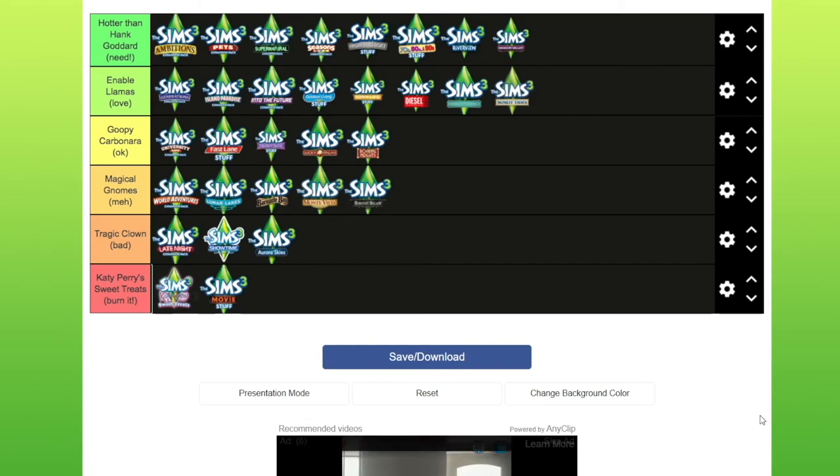In the Magical Gnomes meh category I've put World Adventures — I know lots of people are going to disagree with that — Lunar Lakes, Barnacle Bay, Monta Vista, and Midnight Hollow. In the Tragic Clown bad packs: Late Night — everyone's going to disagree with me on that, I reckon — Showtime, which I think is rubbish, and Aura Skies. And then in the Katy Perry Sweet Treats burn it category is obviously Katy Perry Sweet Treats and Movie Stuff. Do you agree or disagree?